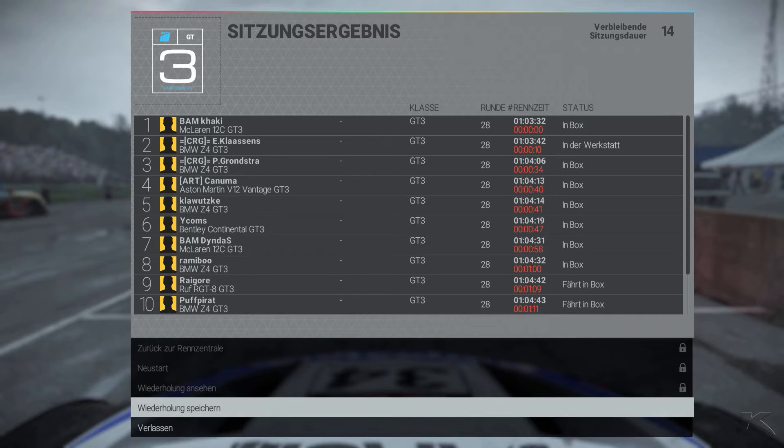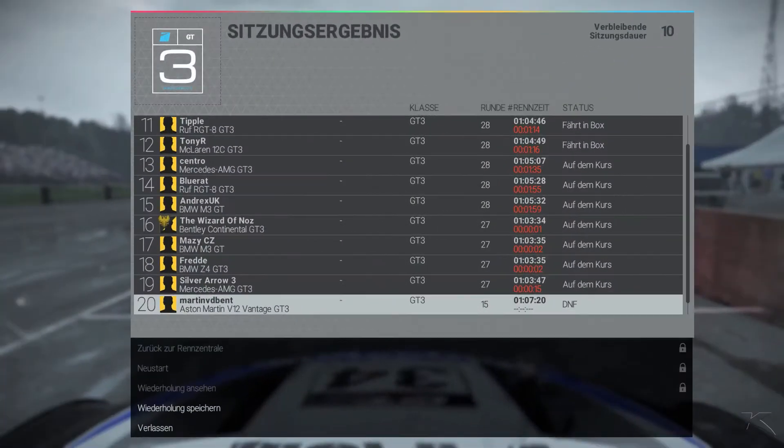To the championship standings: I am in P20 at the moment, but we joined late so it isn't really important where we are right now — we'll have a closer look towards the end of the season. Tipple is in P11, Tony R in P12 — he lost out big time because of the stop. Centro in P13 with his first points of the season, Blue Rudd in P14, Andrex in P15 still getting some points, and Nostra getting the last point in P16.